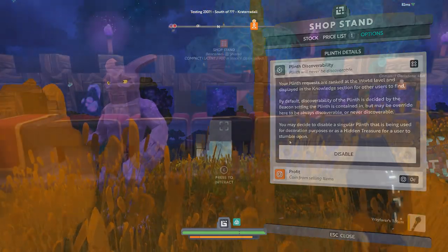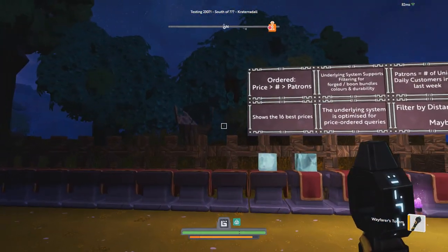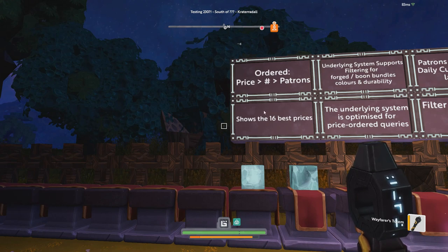The 16 best prices show up in the list ordered by price first, then number of items, then patrons. So if you have say a hundred shops selling at the exact same price, the one with more items for sale will be higher on the list. If the price and item count are identical, it bumps down to patrons — the busier shop gets priority — though I don't see that happening too often.